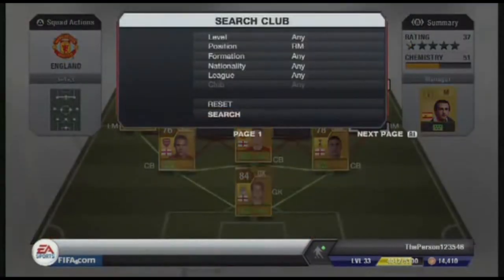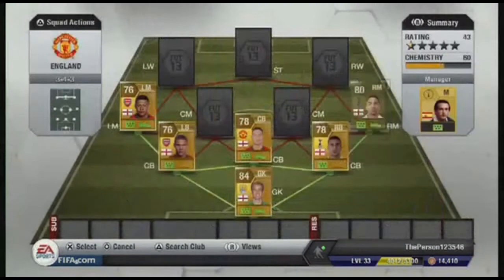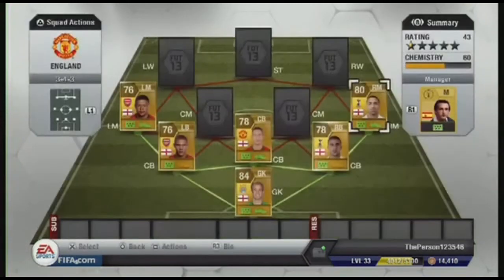In right mid we have Aaron Lennon from Tottenham. He's got 92 pace, four star skills, and three star weak foot, but he is only five foot five which is a massive let down. Never expect to score anything in the air from him. However, he is good at crossing the ball and getting down the wings.